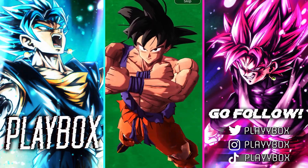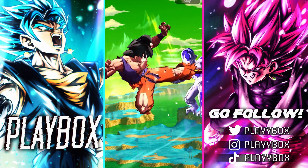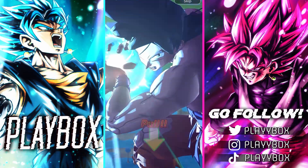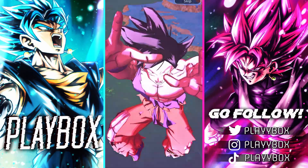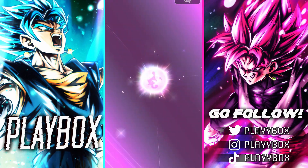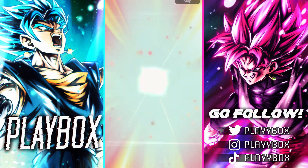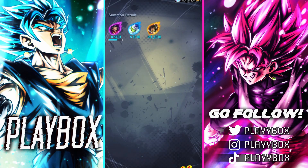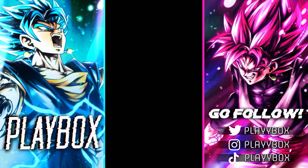Sparking guaranteed right off the bat — well, it is 2x rate, 20% sparking rate, so it is what it is. I can also use some more copies of Full Power. EX Kale from the anniversary — okay, so they're bringing back anniversary units, which is pretty insane. Broly — okay, that's fine. Yeah, they're bringing back units from the anniversary, which is pretty insane.